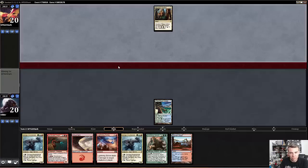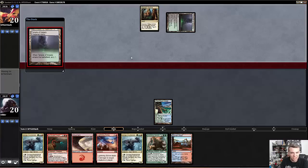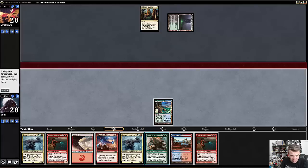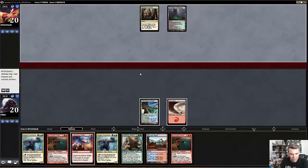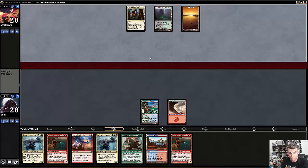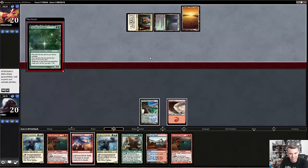Our opponent seems to be playing Sidisi is my guess, with an Opulent Palace into Temple of Malady. We'd love to draw a mana creature this turn, but we didn't. We drew a Dragon, which is not the worst but not the best. Saying go here. Hopefully we can Lightning Strike something. Actually, is this a four-color deck? We cannot Lightning Strike that, unfortunately.